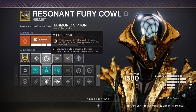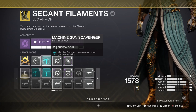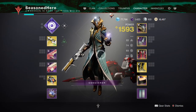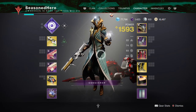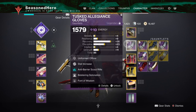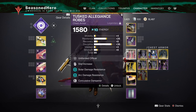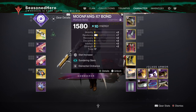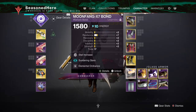Leftover mods include Harmonic Siphon for creating Orbs of Power via matching elemental gear, Machine Gun Scavenger for more ammo and reserves, and Sundering Glare for a 20% damage debuff against distant targets. Here's a quick rundown of mod allocation: Head — Resilience, Harmonic Siphon, Ashes to Assets, and Bound by Duty. Arms — Recovery, Bolstering Detonation, and Font of Wisdom. Chest — Discipline, Concussive Dampener, Charged Up Plating, and Seeking Wells. Legs — Discipline, Absolution, Heavy Machine Gun Scavenger, and Reaping Wellmaker. Bond — Minor Resilience, Sundering Glare, and Elemental Ordnance.